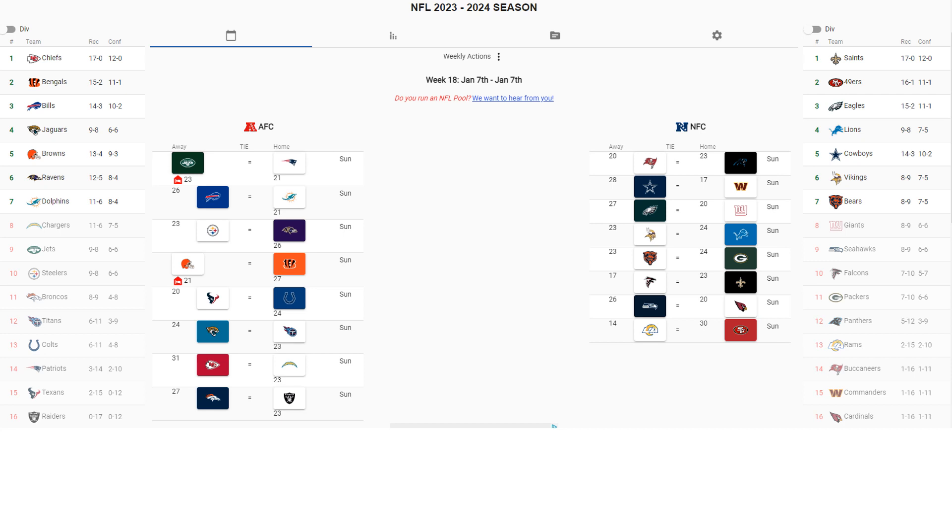Another note: the Saints go 17-0 in this simulation. Remember, this is because their schedule is so weak that they are favorited in all 17 games according to our model. We don't truly believe that, but crazier things have happened. Our model previously had the Florida Panthers going to the Stanley Cup and the Denver Nuggets going to the NBA Finals. The model can sometimes tell a good future, and the Saints are worth looking at as a sleeper.